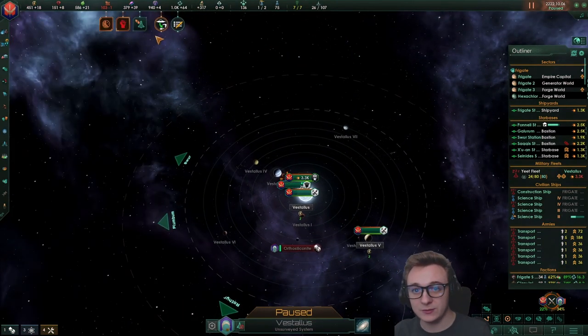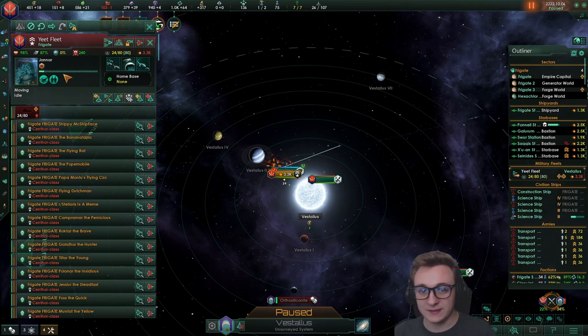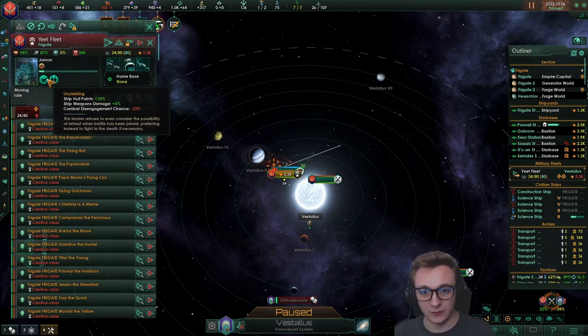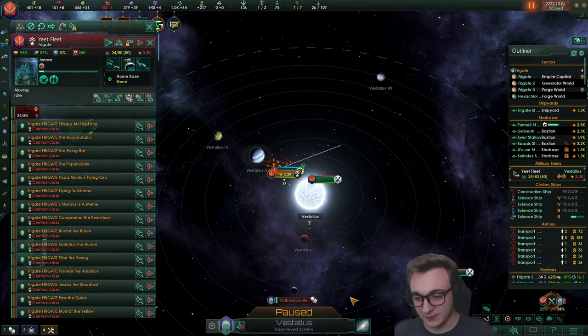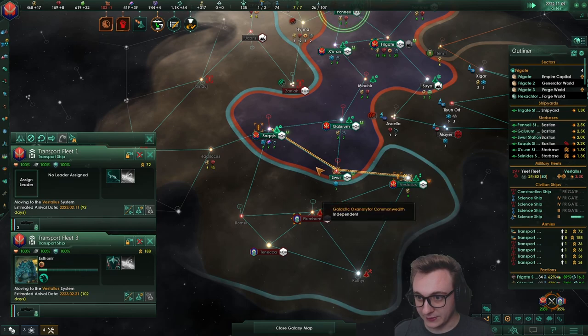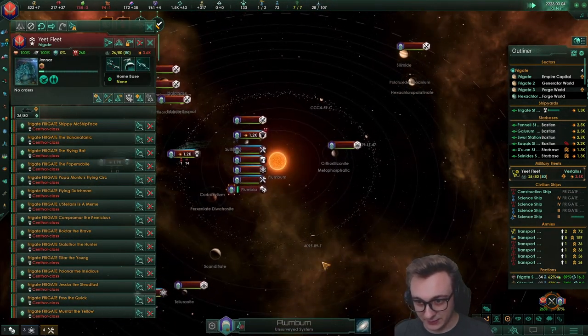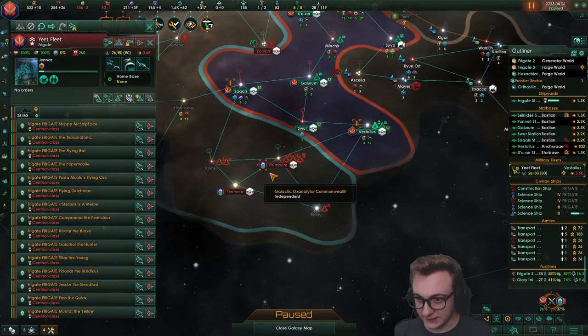The way fleets survive now is different to before — disengagement chance is completely reworked, and to be honest I don't know exactly how. We've just taken a planet — perfect. We can slowly whittle them down. Can we fight them? Probably not, honestly. But if they leave, we can. Let's take their capital then.